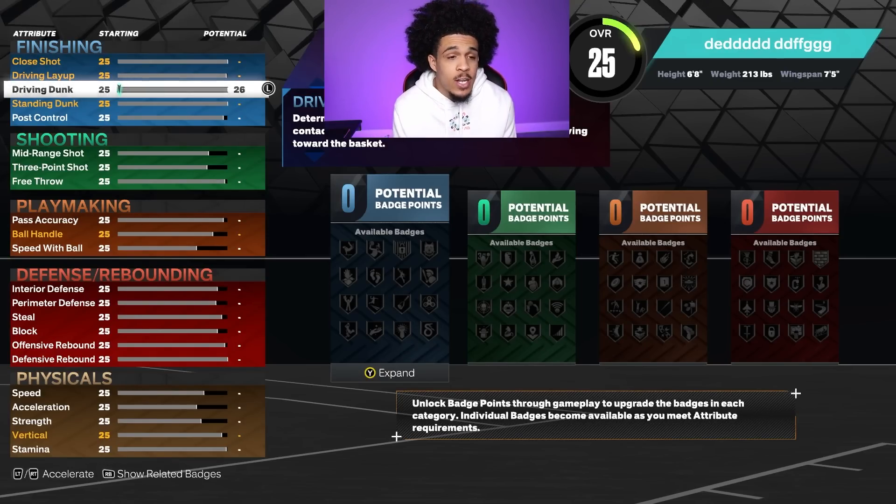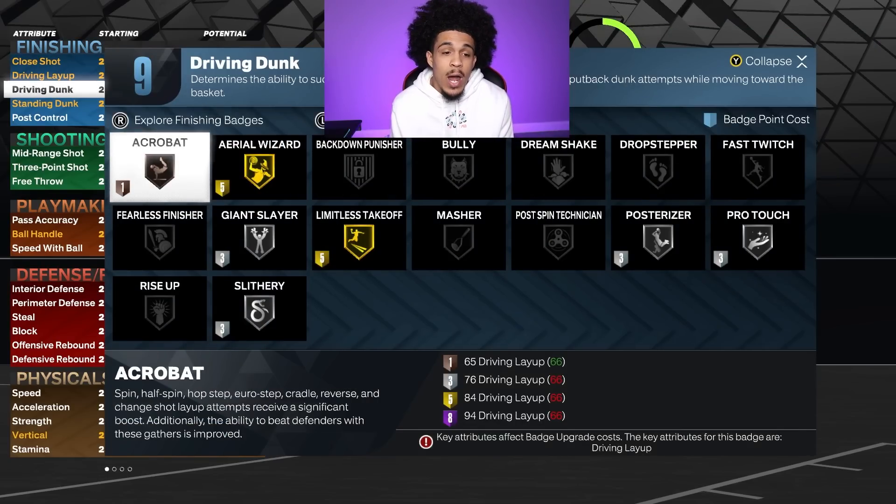First off I wanted to make sure I could dunk, so I want to put this up but not too high — I'm gonna get it right around 86. When I get to 86, limitless takeoff goes to gold, and that's what I want. If I want to dunk on people I want to make sure I got that on gold.